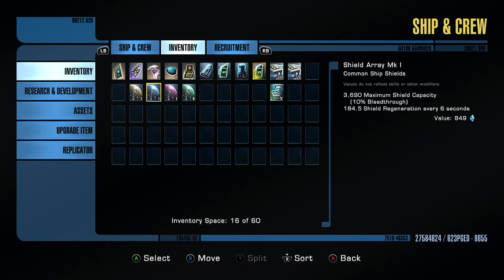The standard shield array — the ones you get standard with your ship — are a balance between the two. These have average shield regeneration and average shield level.